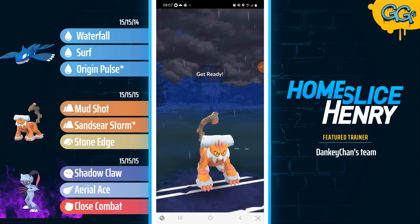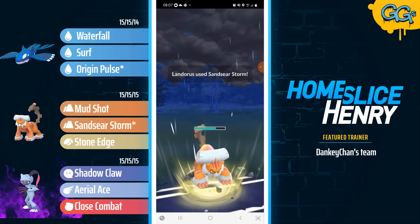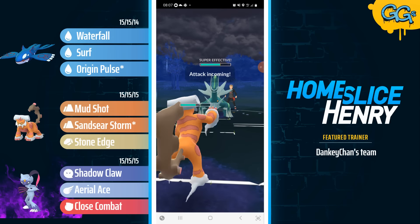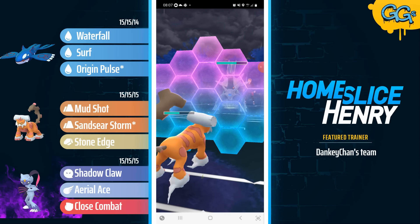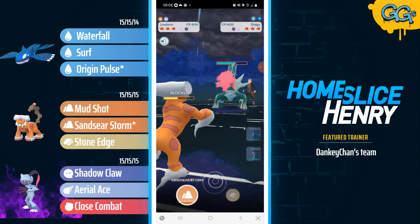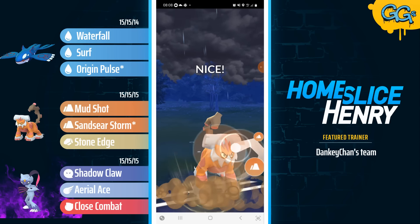Hopping into the first match, picking up a great lead Kyogre into Ho-Oh. The opponent saves switches into Dialga, and Dialga is going to be answered with Landorus. The opponent is going to be shielding up the Sandseer Storm. They're going to try and make a play for a switch advantage, but as long as Landorus uses shields as well, the opponent does not have an opportunity to make a play for swap whatsoever.